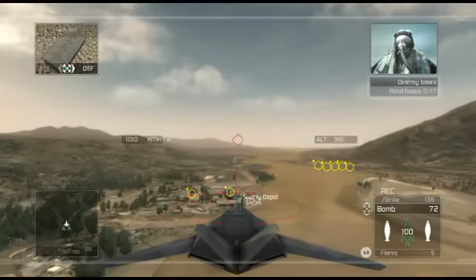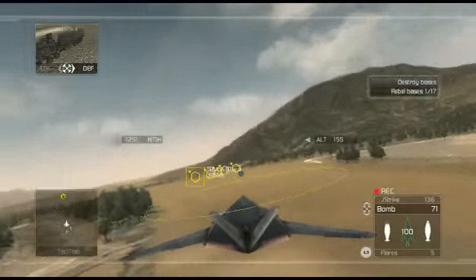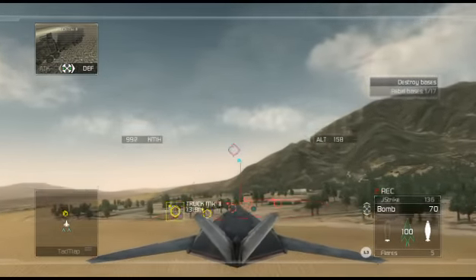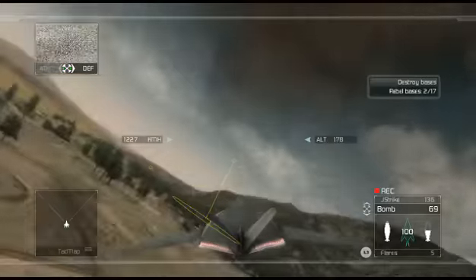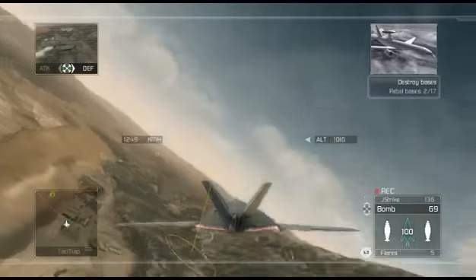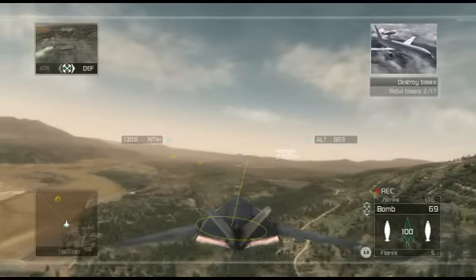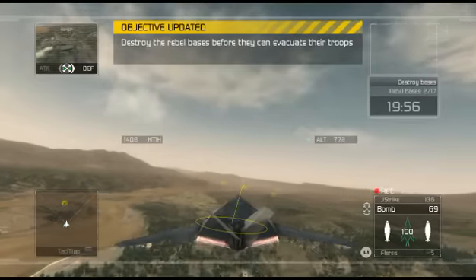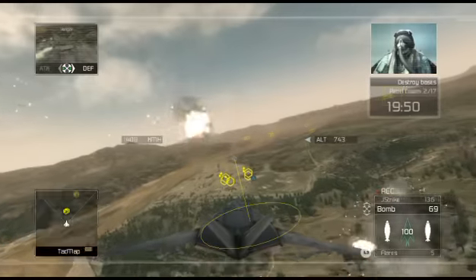We're with you, Crenshaw — just say the word. Weapon, deploy. Target in the line. Reaper flight, be advised: I'm picking up heightened activity in a number of the rebel camps. It looks like they're trying to evacuate high-value assets from the region. We estimate they'll be out of the combat zone in about 20 minutes, so engage and destroy as many convoys as you can in that time. Direct hit — rebel warehouse destroyed. I'm detecting enemy triple-A batteries dead ahead. You're clear to engage. We're on it.